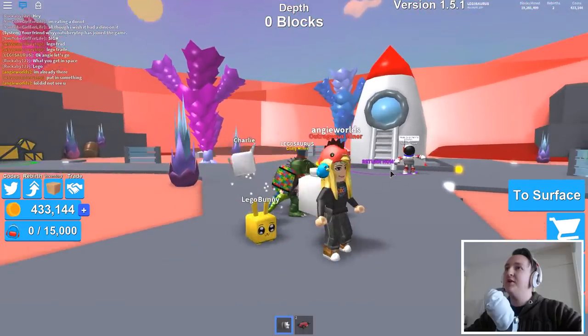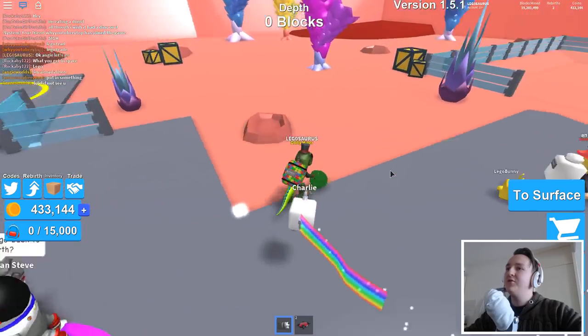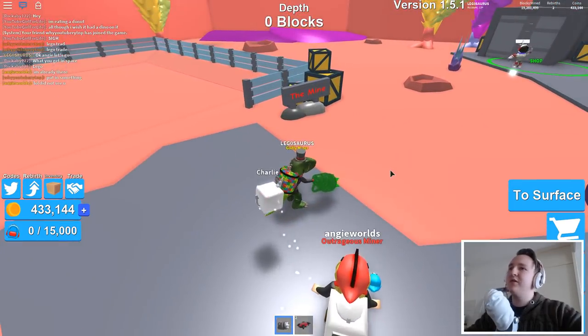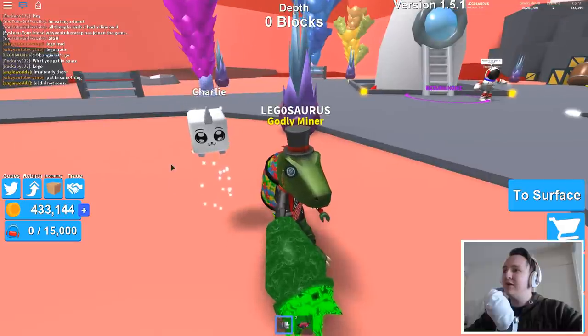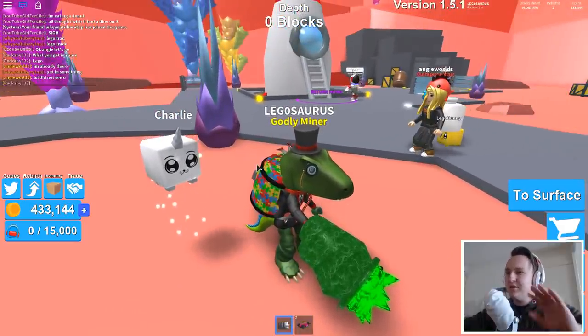Okay, we went to space! We are in space now. Look at how cool this map is — they put so much effort into this game. People say it's a lot like Treasure Hunter Simulator, and that's true, but I think this one is better actually. I like that they added pets — look at these pets, they look so cool.